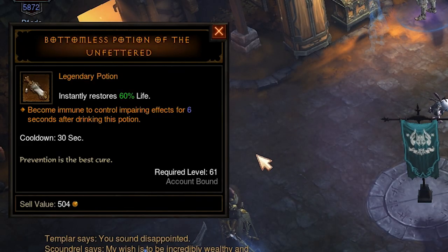One new — somewhat useless — item is the Potion of Unfeathered, which removes control effects like being stunned, frozen, or jailed.